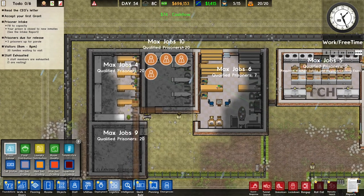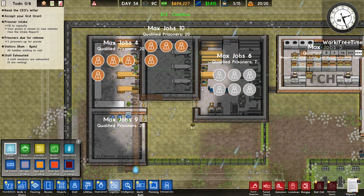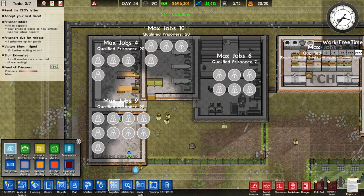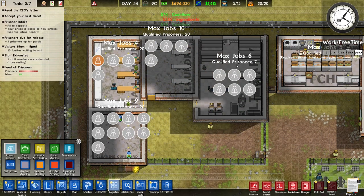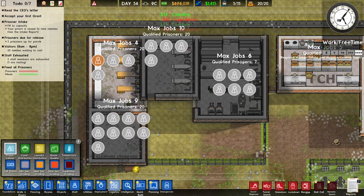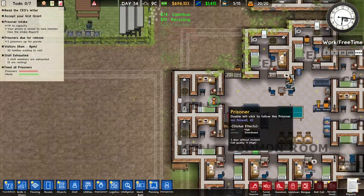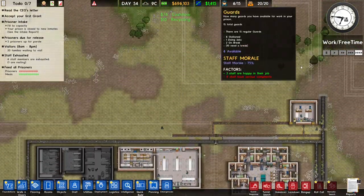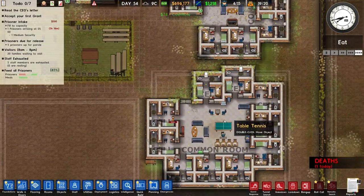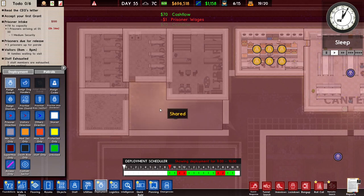The laundry room can hold 10 workers — I don't think we need that many. I'll put nine on the cleaning cupboard, four on the mail room, six in the library, and 10 in the laundry. We also got another overdose — people keep overdosing. So the next thing I need to do is build an infirmary so we can actually save them.